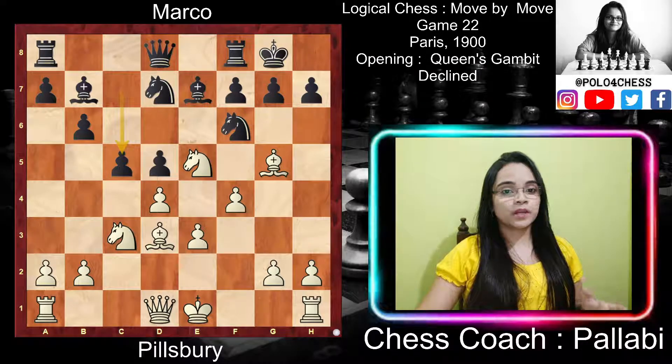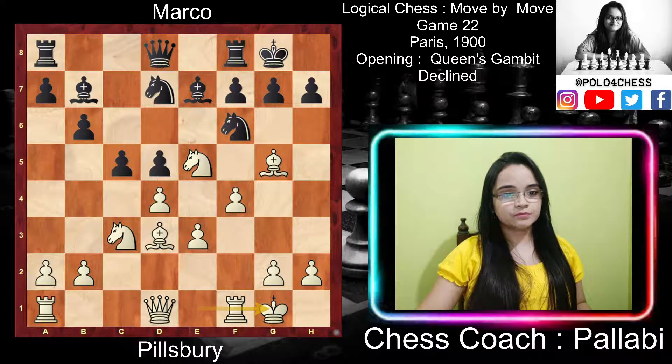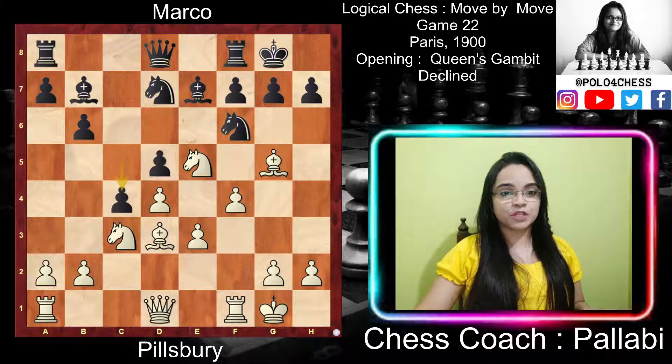Black played c5, wanting to attack on the queenside. White played short castle, putting the king to safety and getting the rook immediately to work. Black then played c4, a strategic error, as it removes the pressure on white's d-pawn and relieves the tension. As long as black has the option of capturing the d-pawn and disturbing white's center, it is difficult for white to stabilize the center, and until the center is stabilized the success of a kingside attack is doubtful. The moral: keep the pawn position in the center fluid and reserve the option of capturing the central pawn.